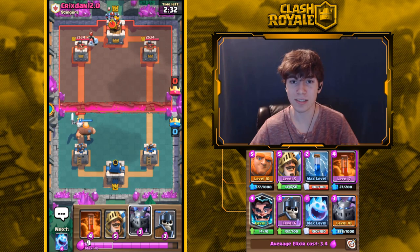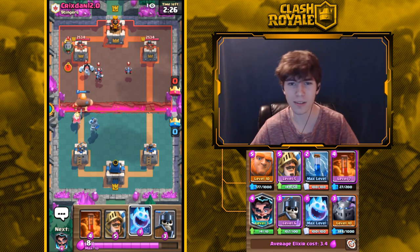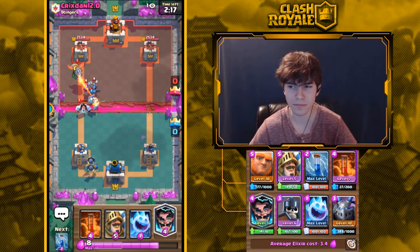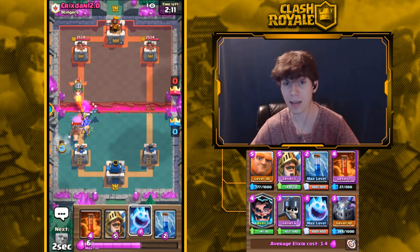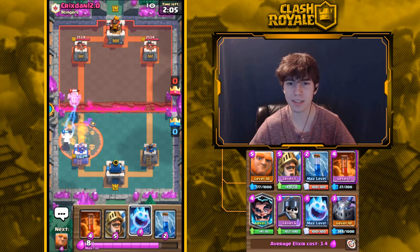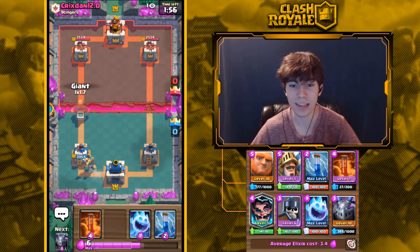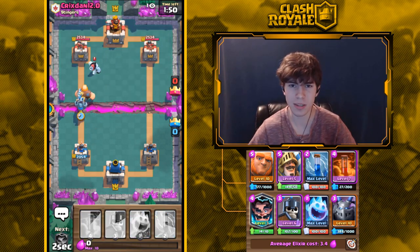Moving on to Zappies — this is exactly what I said needed to happen. A lot of people say Zappies will be just like Electro Wizard, but they're not the same. Electro Wizard has a spawn zap and there's only one of him, while Zappies are three units that take about two seconds before they start firing. Now that they shoot air, they won't be easily countered by Mega Minion and Minions, which was a big problem.